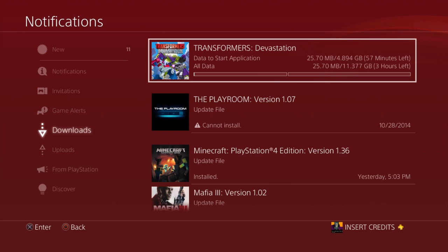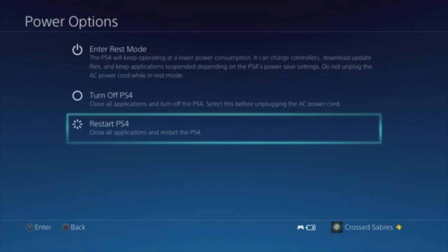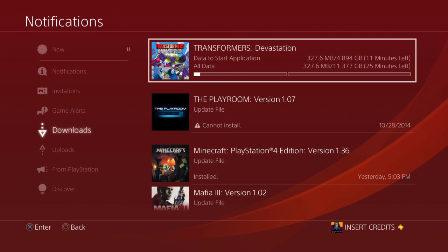As you can see, the remaining time is 57 minutes for the first download and three hours for the second. What you want to do is pause that download, then go to Restart PS4 under your power options. After you've restarted your PS4, go back to your notifications and then Downloads, and unpause or resume the download.